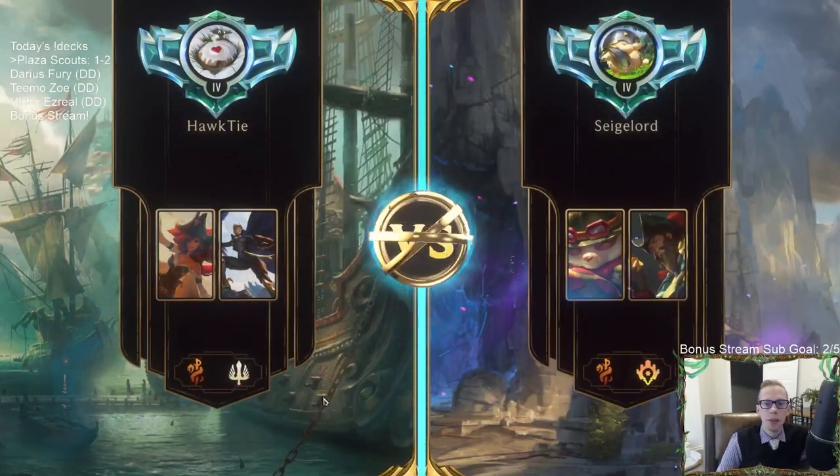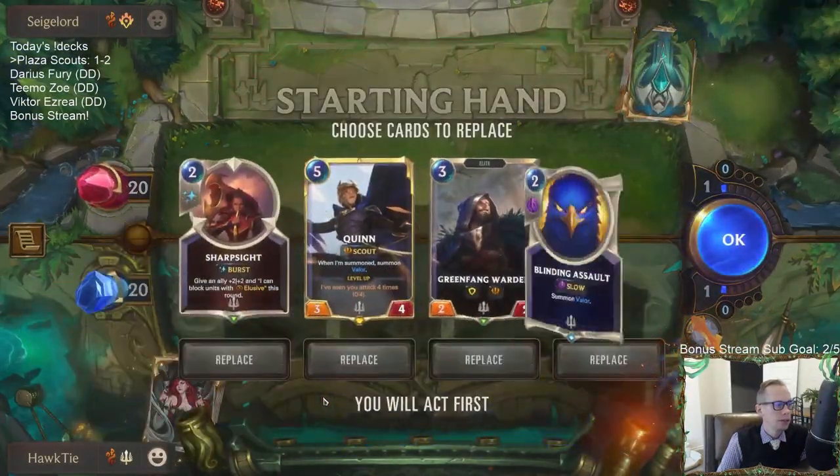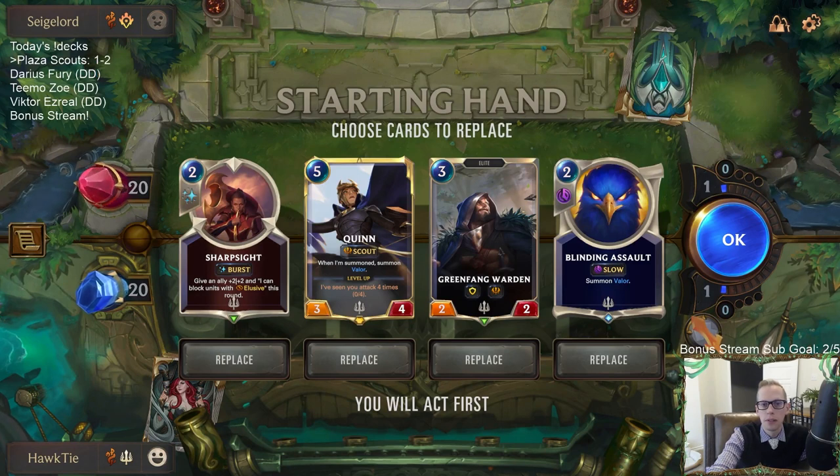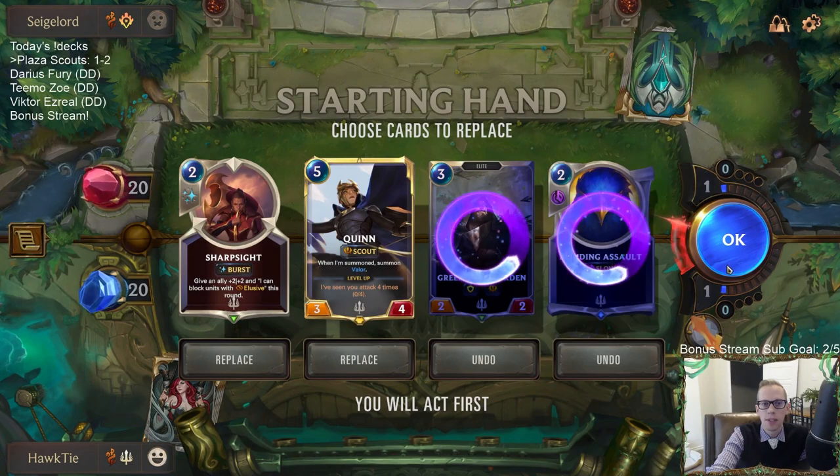All right, we got Teemo Gangplank — a PnZ burn deck, Bilgewater burn. Could keep all this stuff. I'm going to keep Quinn and Sharp Sight; the other two cards can be mulliganed — they're fine, but nothing spectacular. We could look for spectacular cards like Grand Plaza or Misfortune.